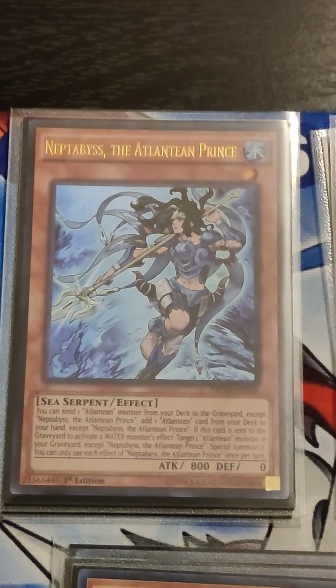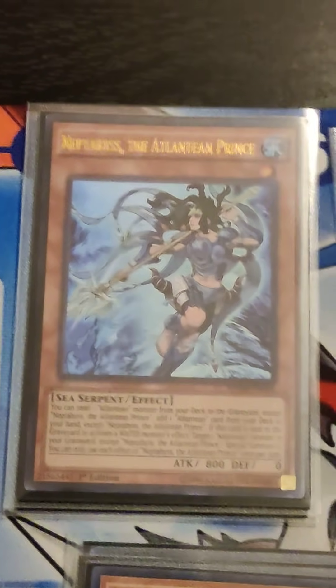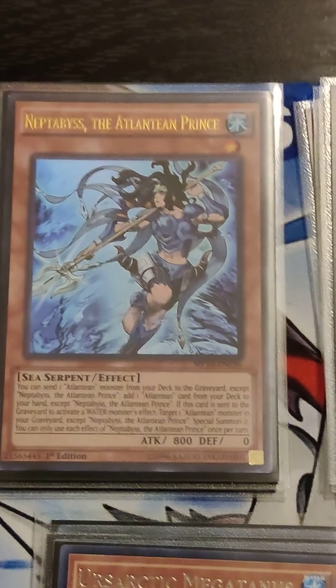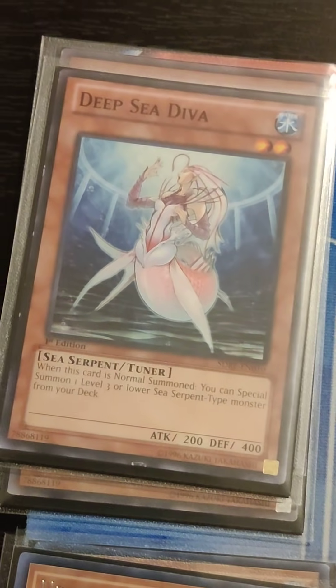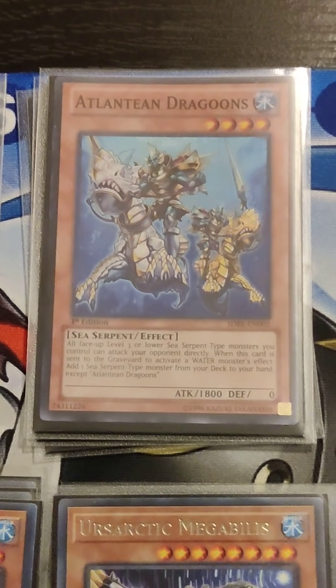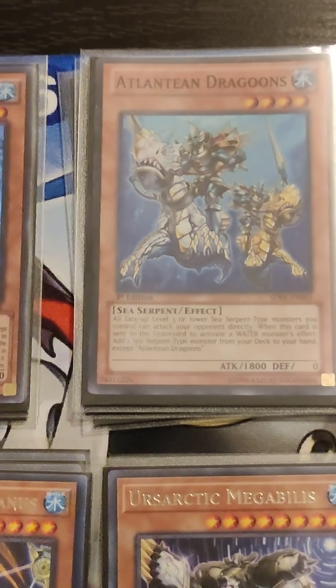Instead of a third Neftibus, I play 1 for 1. If you do get Neftibus out with 1 for 1, that's a totally different beast — you can use your Neftibus effects to eventually get into Deep Sea Diva and get her out anyway. When you get both of them out together is when you really start having fun and make Crystron Halqifibrax. So mandatory Dragoons — I run 3 because I don't want to accidentally open one and not have enough Dragoons for my plays.